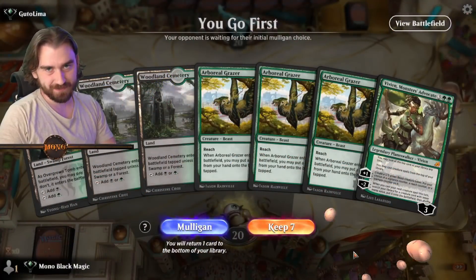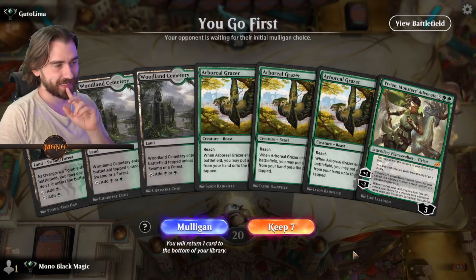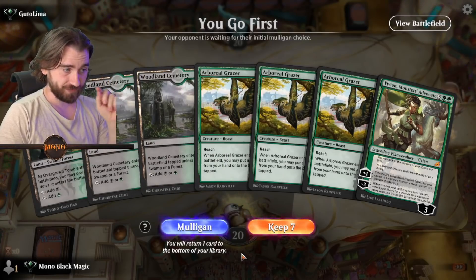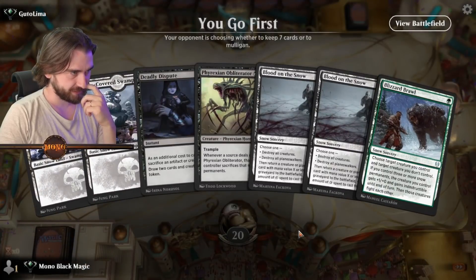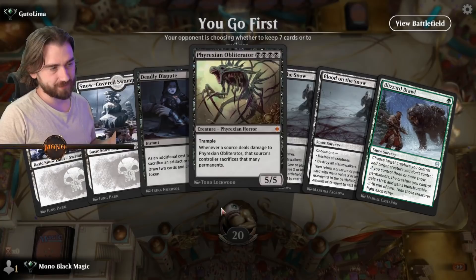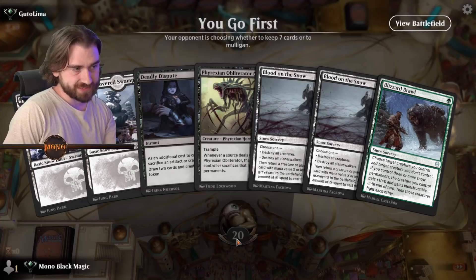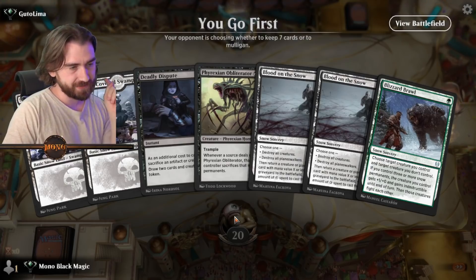I did some slight tweaking to the deck. Initially we had a lot of Forests which made it very difficult to play the Phyrexian Obliterator, so I took those out. Now all the mana base is black-green almost. I also put in one more Phyrexian Obliterator. We'll see if we find it. If finding him becomes a problem, I think we'll put in a green creature that can search for a creature card — I think that's going to be good in a deck like this.